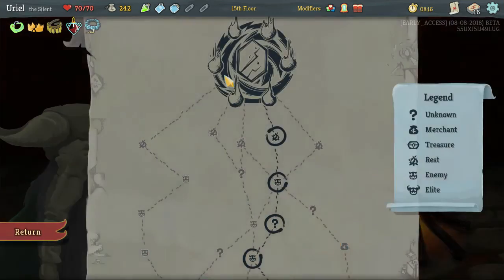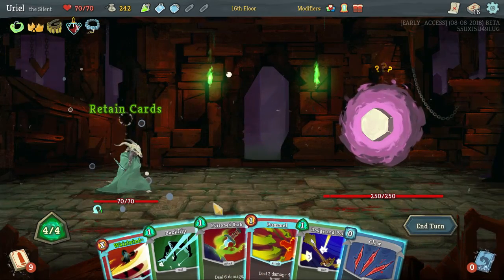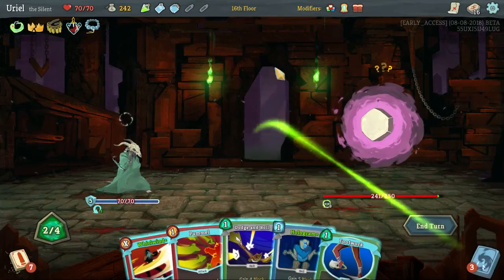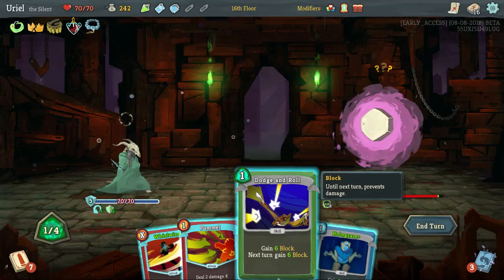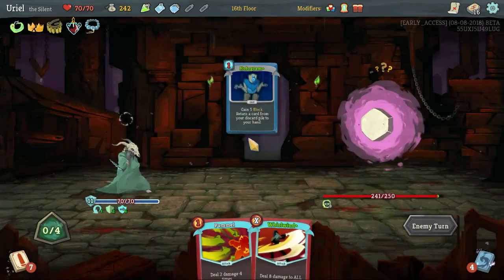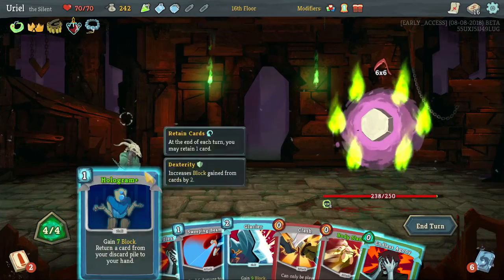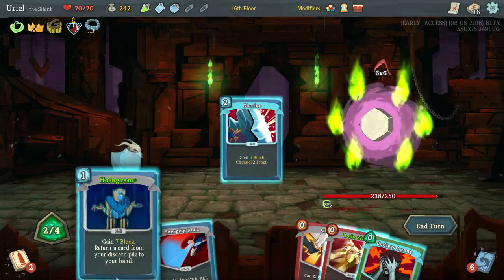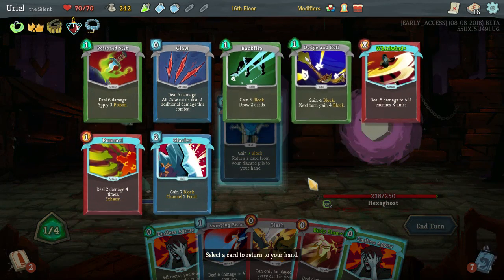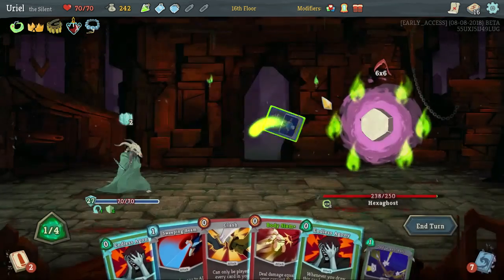Whirlwind — another one. We want to be functional as soon as possible. So here, hold on to cards — we want to do that. Let's try to dig for footwork — perfect. Use that, it'll give us some block next turn. The most block would be from dodge and roll — no, from backflip — but we're going to go this route.